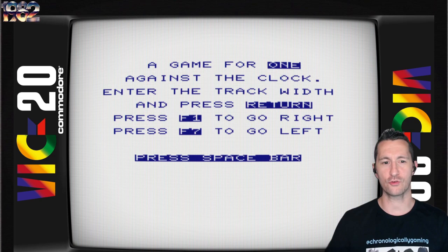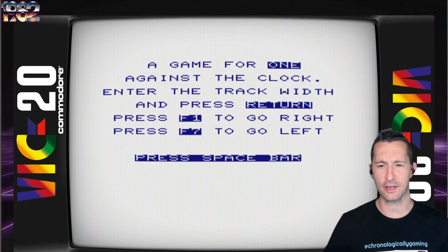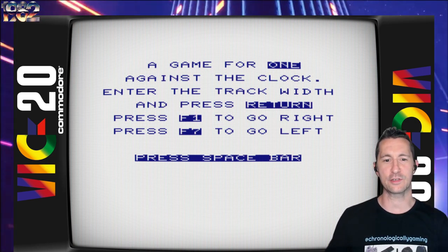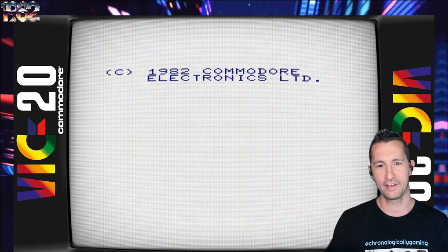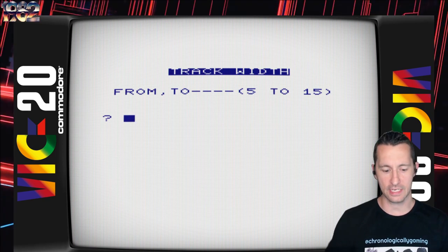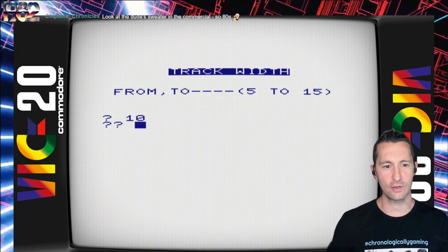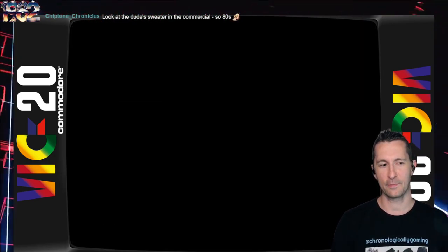We're just going to pop it and play this one by Commodore Business Machines in the UK, at some point at the beginning of February 1982. Let's go to England and play some Road Rally. A game for one against the clock. Enter the track width and press return. F1 to go right, F7 to go left — that is a very bizarre control scheme. I don't know why I'm surprised with controls anymore. F1 and F7? Alright, I'll play along. Do track width 5 to 15 — we'll do 10.